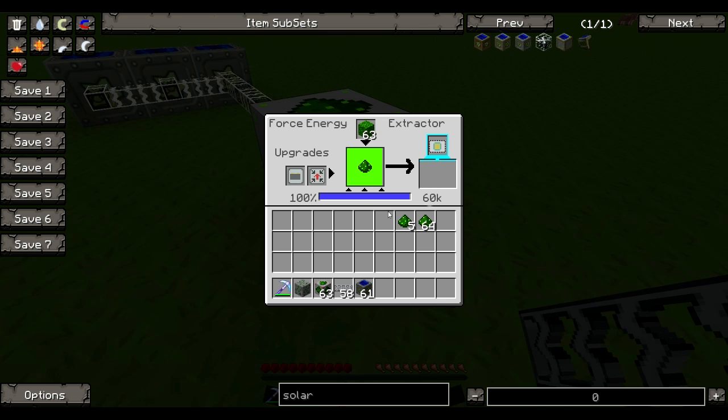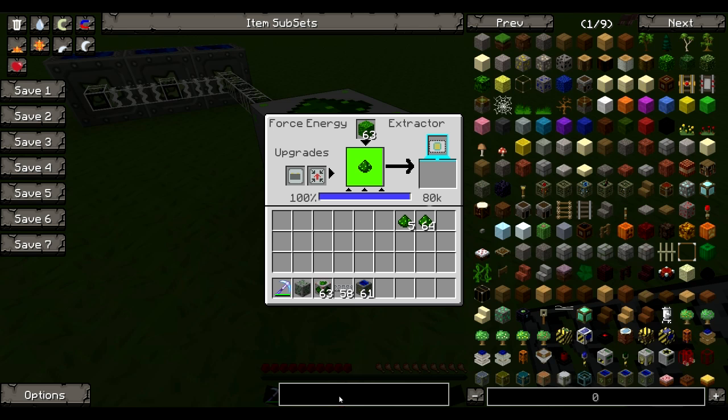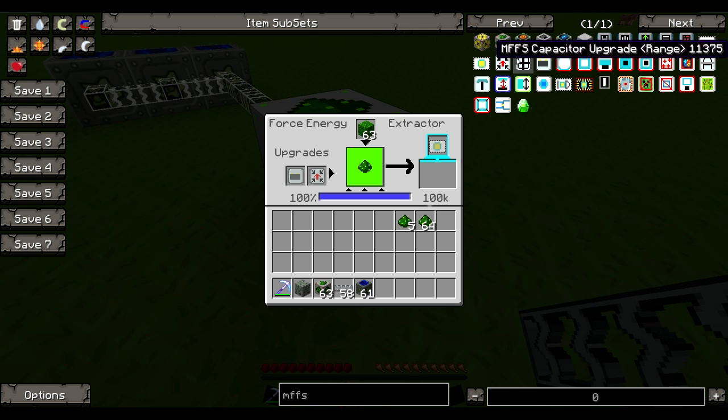It has a buffer of 100k. You can make the process even faster using an upgrade called the Extractor Booster. When you put it in, apparently it's a little less efficient and can use a bit more energy — I haven't really seen that happen, but I'm just letting you guys know.